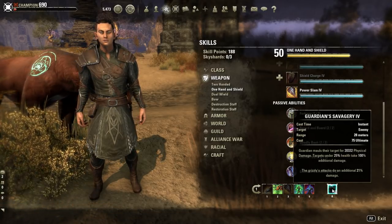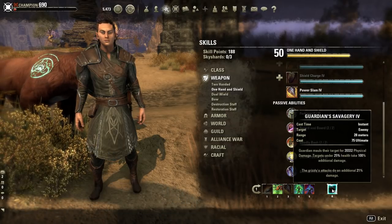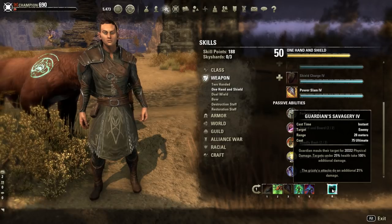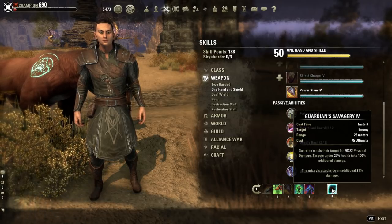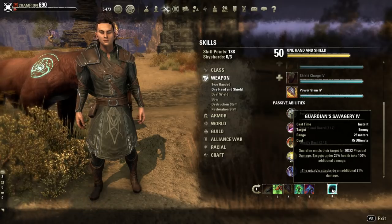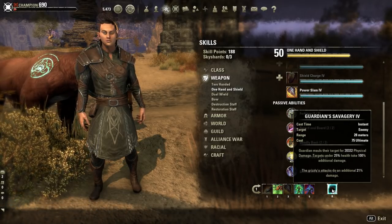Moving on, we have the physical damage ultimate — the stamina one — because it's going to be the best for a stamina build. Also, Grizzly Bear attacks do an additional 21%. I've seen this bear hit enemies for like 9 to 10k sometimes, and then crit up to 20k. I don't know how, but it does.